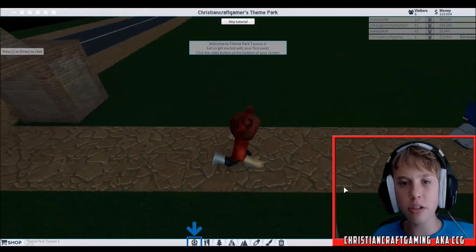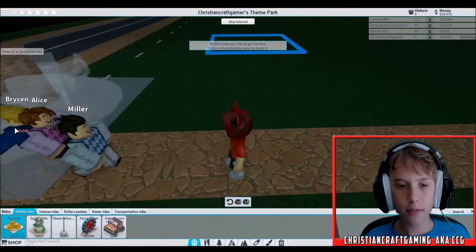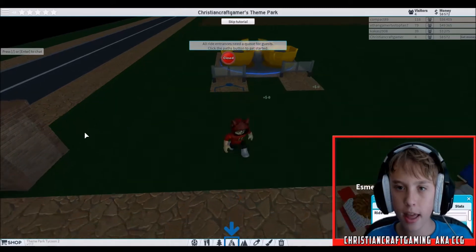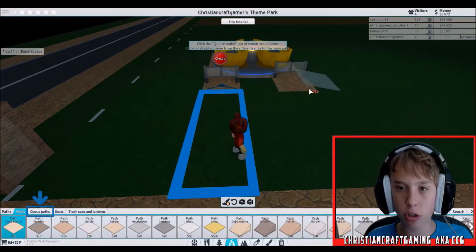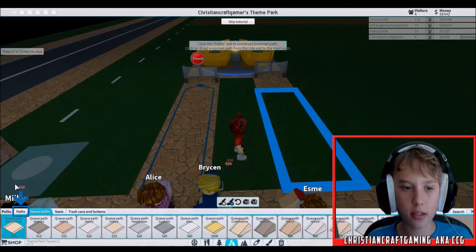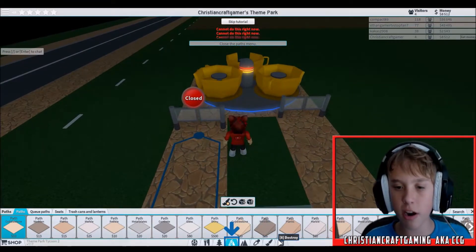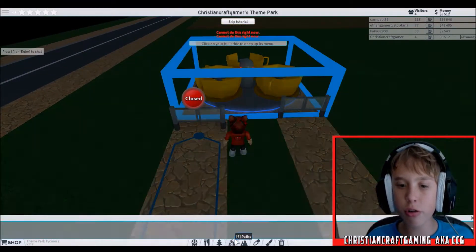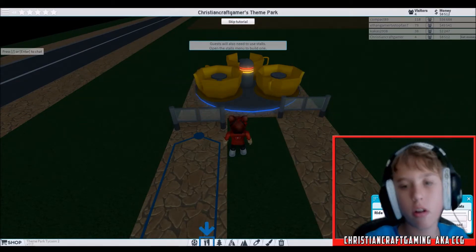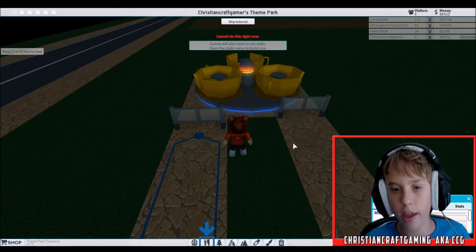Welcome to Theme Park Tycoon 2. Let's get started with your first park. Click the right button at the bottom of your screen. Ooh, teacups! I have played this game before, so I'm used to everything. We got the most intense ride at the park — teacups aren't really that intense, but it's the only ride at the park.